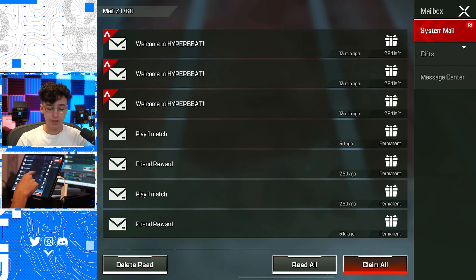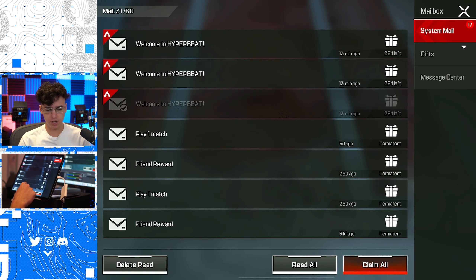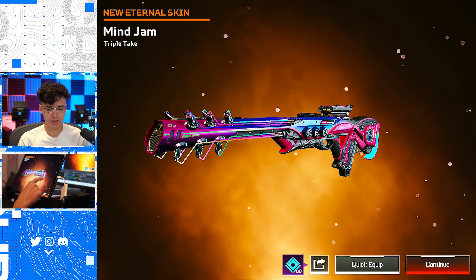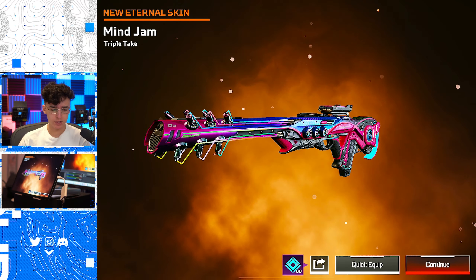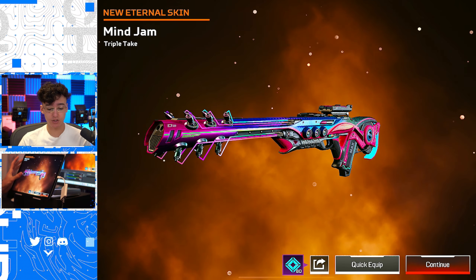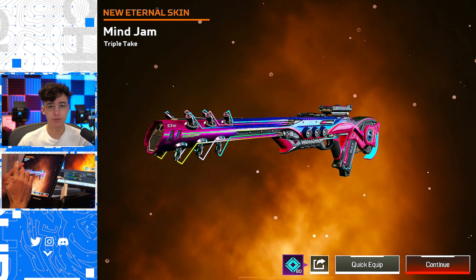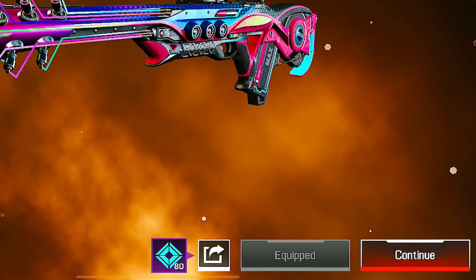If we scroll up, we have it right here. This seems to be a gun skin — it's a Triple Take skin. Triple Take is not really my favorite weapon, I'm not going to lie. It is still a really, really nice skin in general. I wish it was on a different weapon, like the R301, the R99, Flatline, the Wingman. Those are some of my favorite weapons in the game. We'll go ahead and equip that as well.